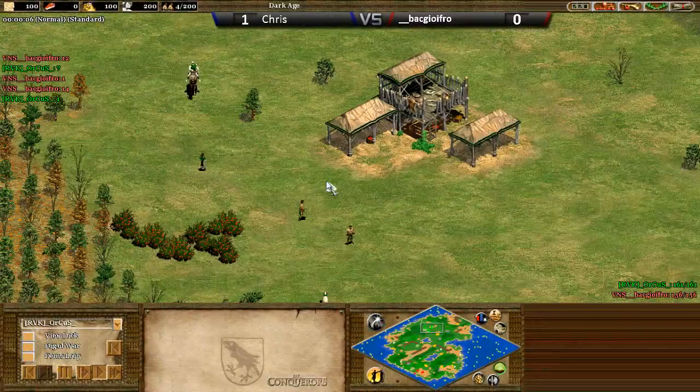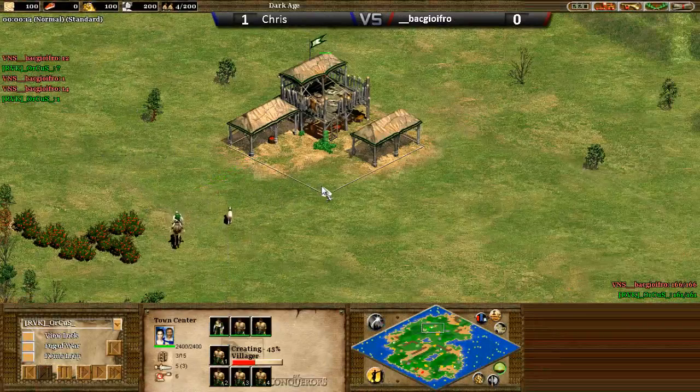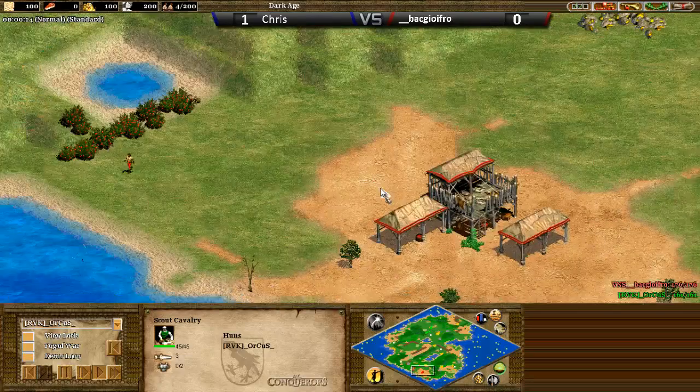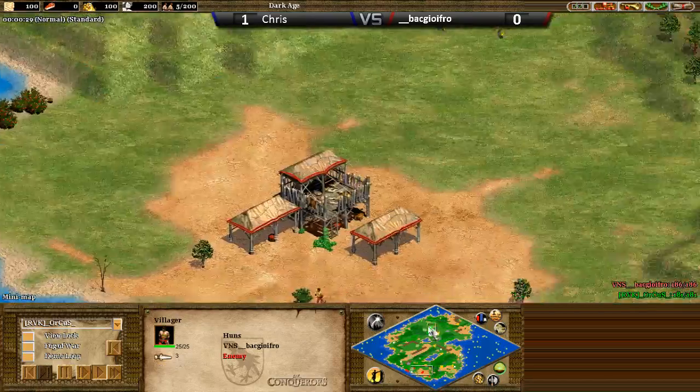We're back again with Chris vs. BaggioFro. Chris, in his usual colour — I don't think I've ever seen a game with Chris where he's not been the colour green. He's going to be playing as Huns to the top of the map, and we've got VNS BaggioFro in red playing as Huns as well, down to the south.